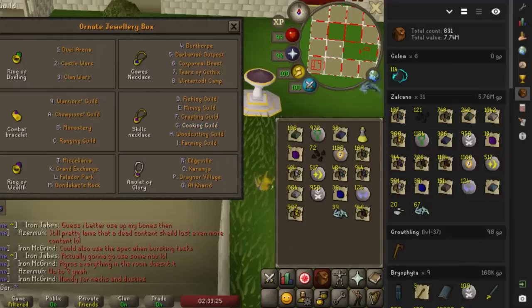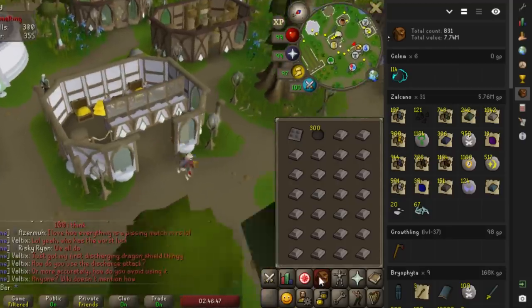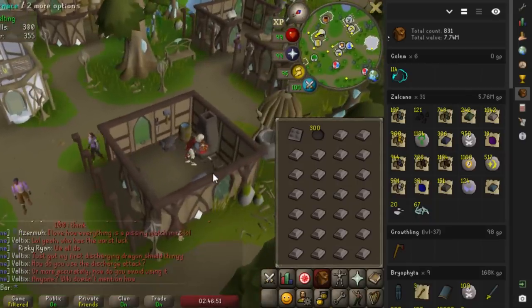Just did a 31 KC day at the Volcanic Mine - forgot to mention. I got 1000 steel bars from 30 Volcanic Mine kills. That's great because that's 4000 cannonballs straight to the moss giants.